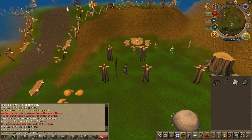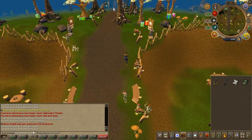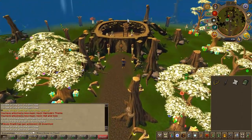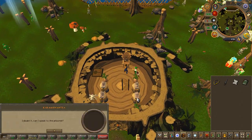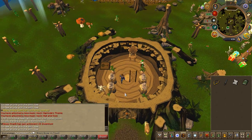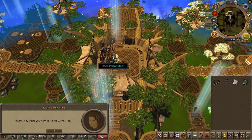Then speak to the king again. Climb to the top of the grand tree and speak to the prisoner Charlie.